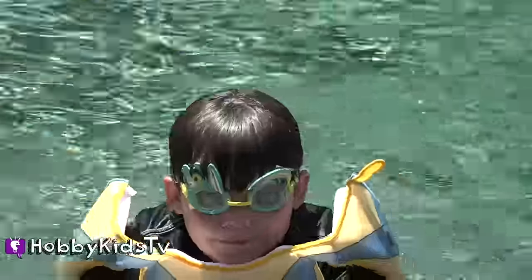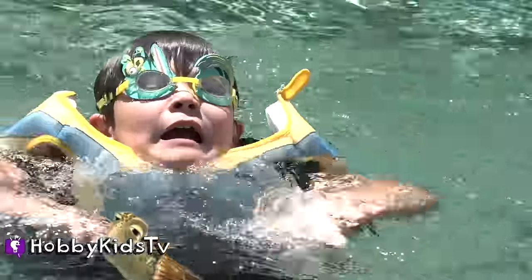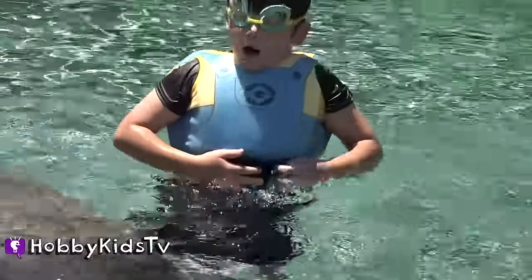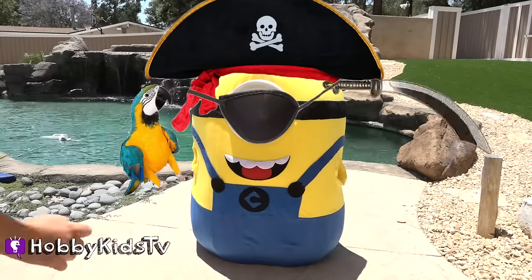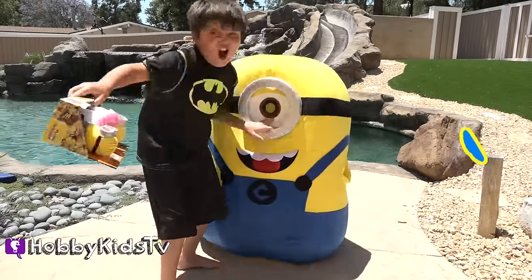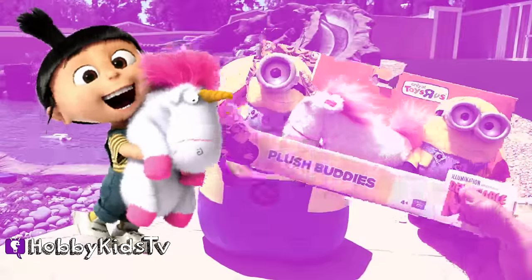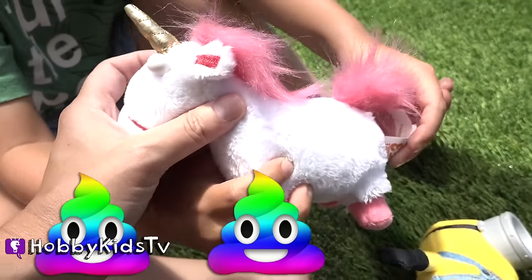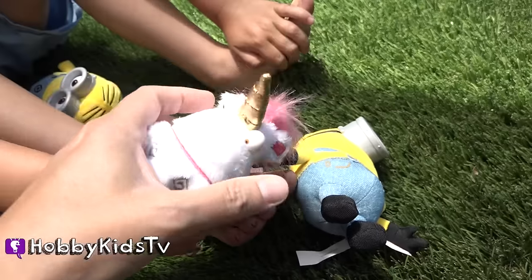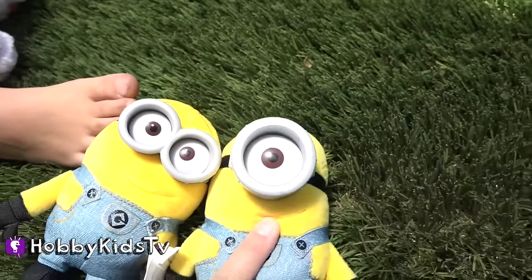So how are those goggles, man? They look super awesome. Now it's a minion pirate - let's see what we find. Oh, check out those cool plushies! It has a unicorn - so fluffy! We have one little squishy, two little squishies, and three little squishies. Which one do you guys like better? Do you guys like the ones with two eyes or the ones with one giant eye?